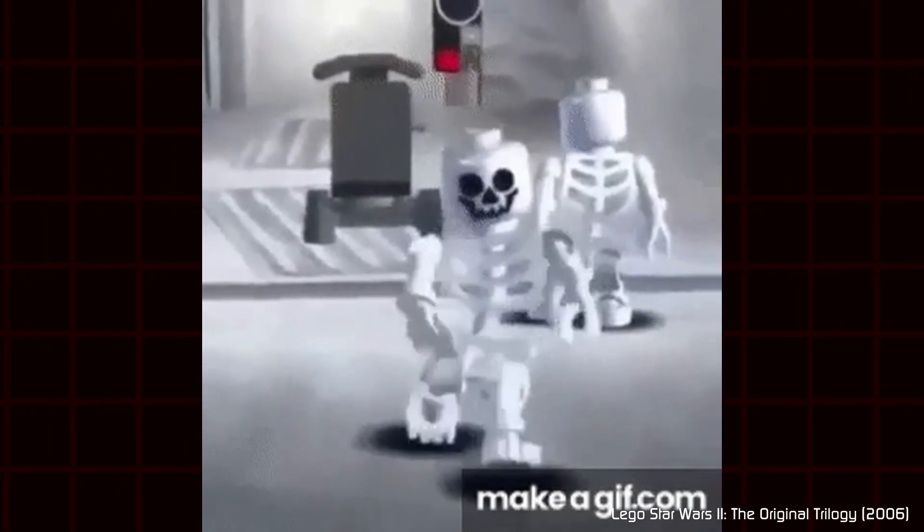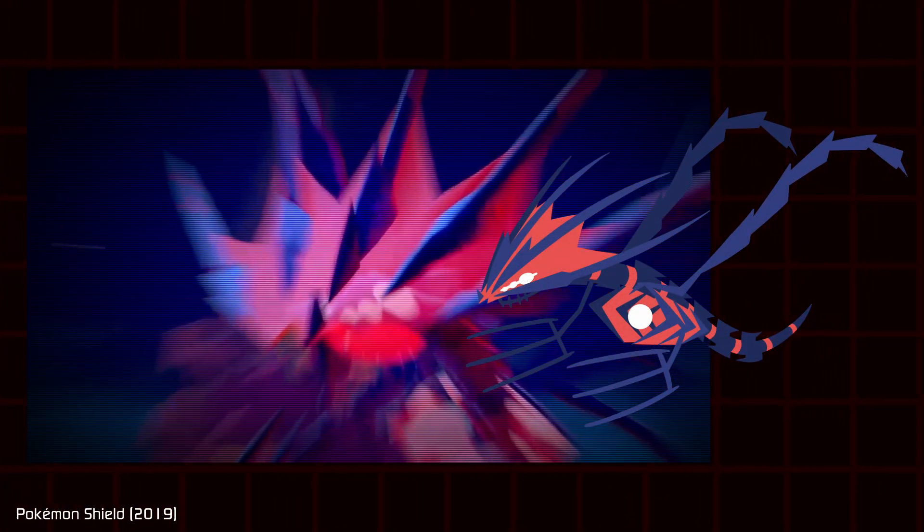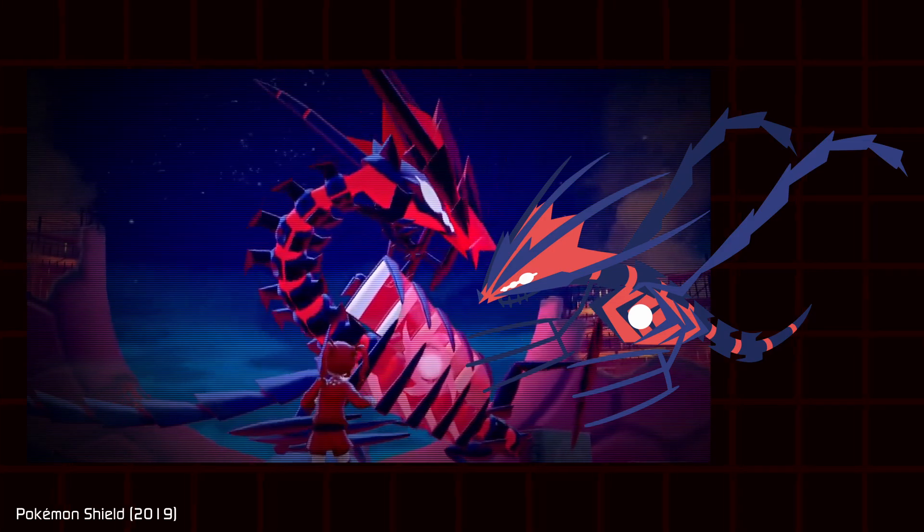Which is what we see in Sword and Shield's Eternatus, who resembles a draconic skeleton. Eternatus remains to be one of the most complex designs to this day.